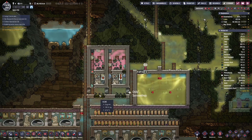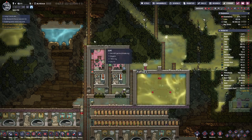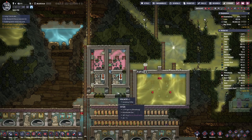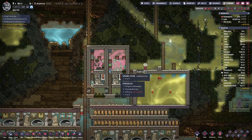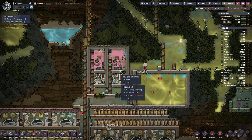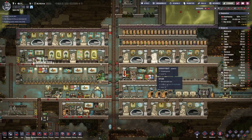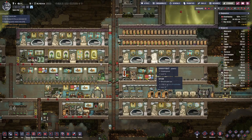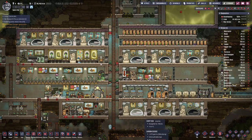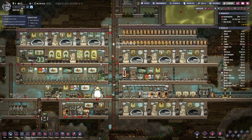Hello boys and girls, my name is Hotzosti and welcome back to Oxygen Not Included. Last time we built this Draco farm and as you can see they are thriving. We even have some glossy Dracos in there from which we got a bit of plastic that I put to good use to create fancy bedrooms. By the shading of the beds and pods, you can see we now have 8 duplicates.